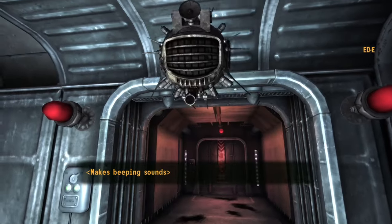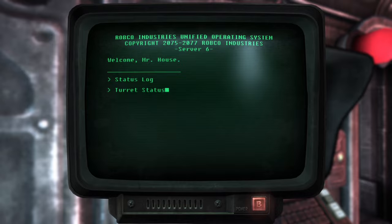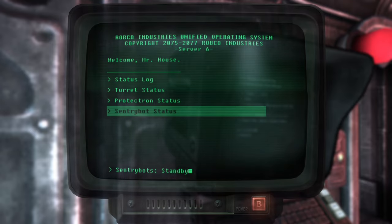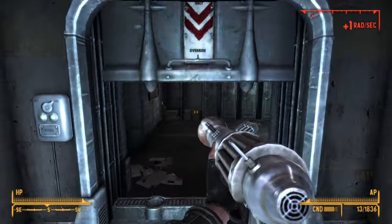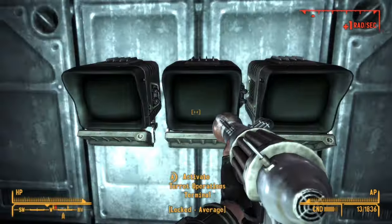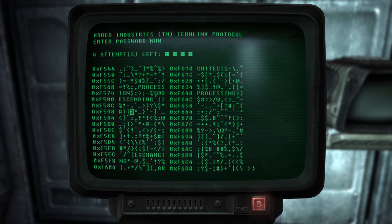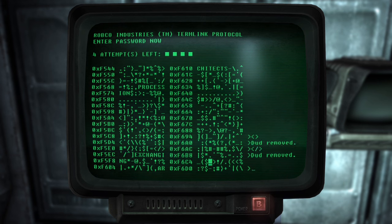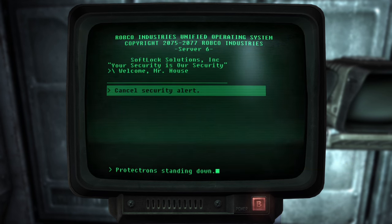It's a good thing I brought Elijah's Advanced LAER with me. Eddie repairs the weapon. Turrets active, Protectrons, Sentry Bots - everything's active. Found a weapons cache. Checking terminals - can I turn these all off if I have a high enough Science level? I'll disable them all if I can. Got one disabled. There's two. Gotta be another. If I can disable them all, that'd be even better.